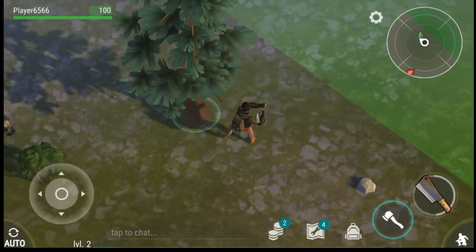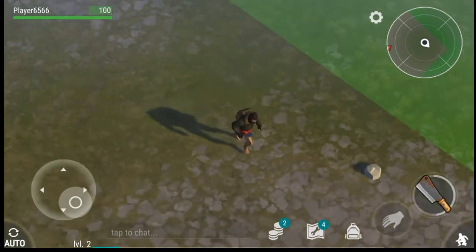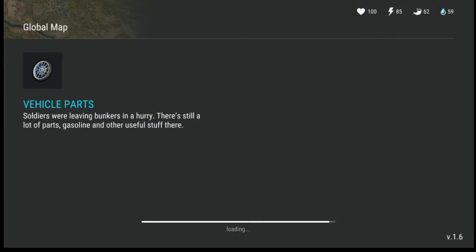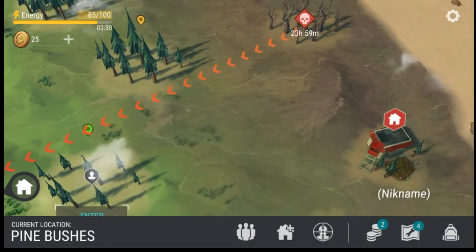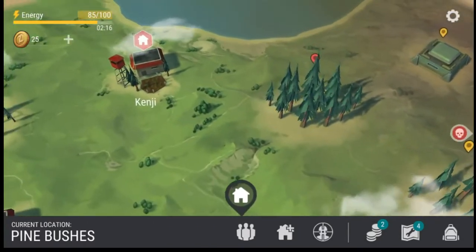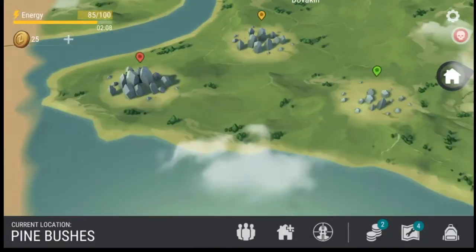Inventory is full. Let's collect some more wood and then get out of here. We're going to go back to the home base and start building our house. There's a zombie attack coming in 24 hours and you can actually make a base here. So there's a 'Nickname base,' and there's Kenji's base and Devonkin's base — these are probably other players' bases.